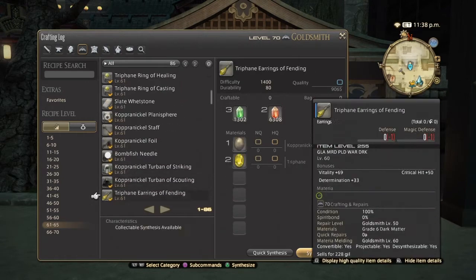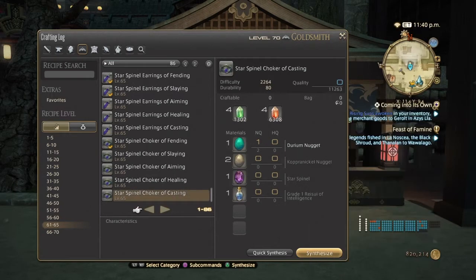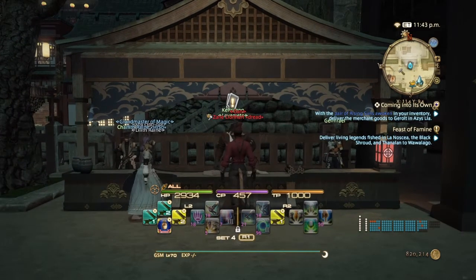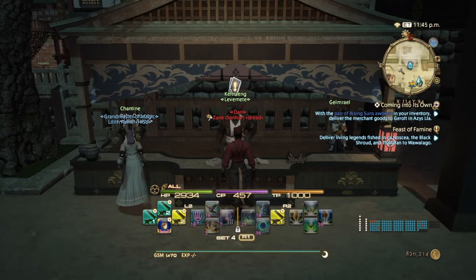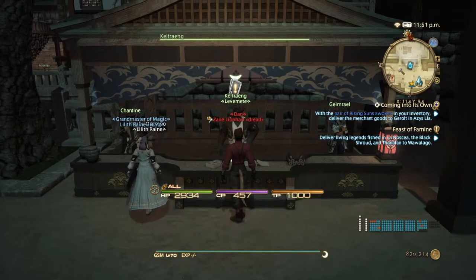Next, make everything on your crafting list — just remember every time you make something for the first time you get an extra experience bonus, but you'll be doing that on your way to 70 anyway. After all that, you're going to come to Kogane and start doing your leve quests. With Goldsmith it's going to be a little difficult because some of the items for these leves require materials that come from timed nodes — the raw azurite, star spindle, and azerite all come from timed nodes, which is what makes this a little tricky.